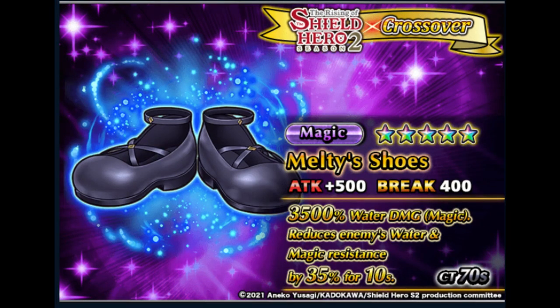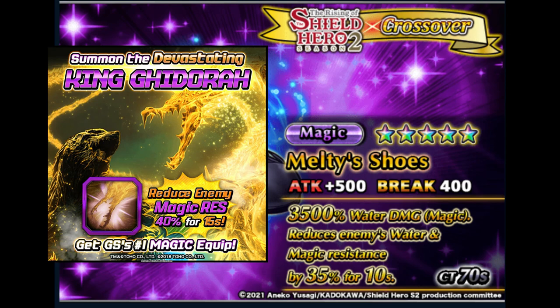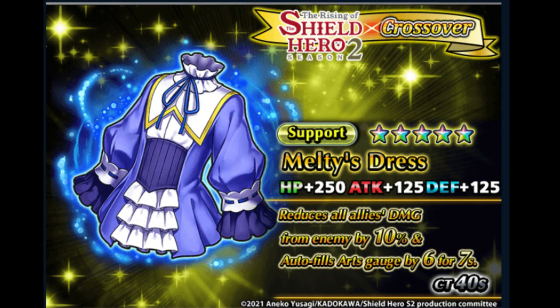And Melty's shoes — it's good for nuking, both mono water element or magic damage dealers. I think this one stacks with King Gador. And also Melty's dress — a first support arts gen item that also reduces damage taken of all allies. This item is good in situational high-damage enemies, although it has a higher CT compared to other support items, but this one is a must.